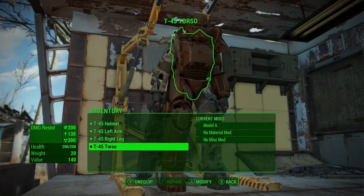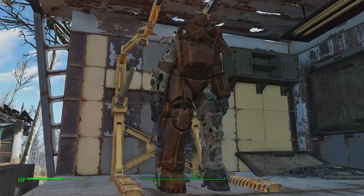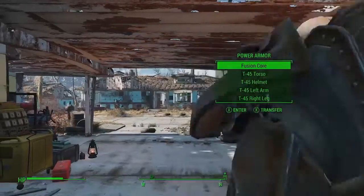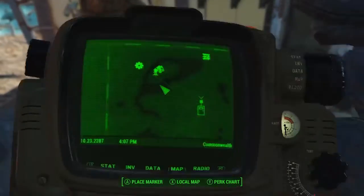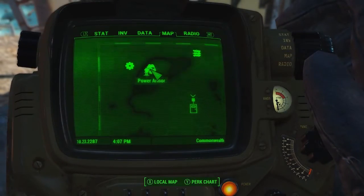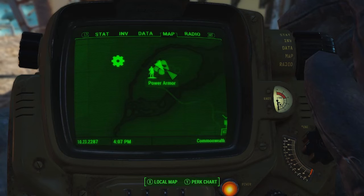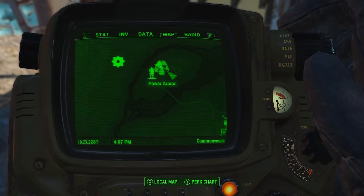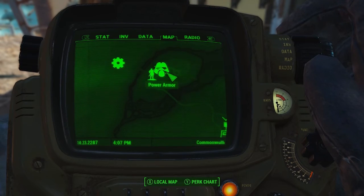That's how to get your first suit of power armor fast. It'll also show you on your map where you've left one. If you have multiple suits, it may not show all of them, so try to remember where you've left them. Because you can't collect it, the map marker is very handy. Thanks so very much for watching, and I'll see you out in the Commonwealth.